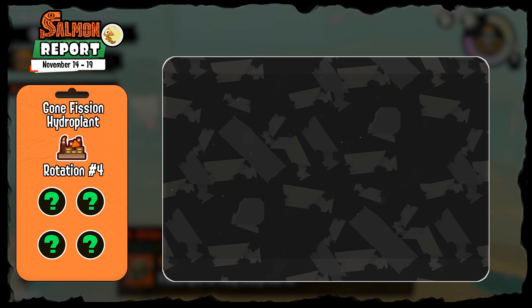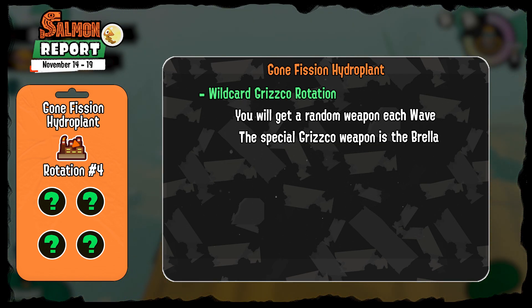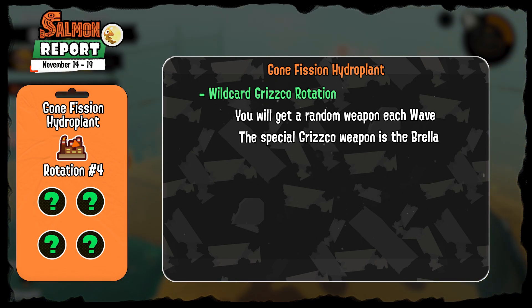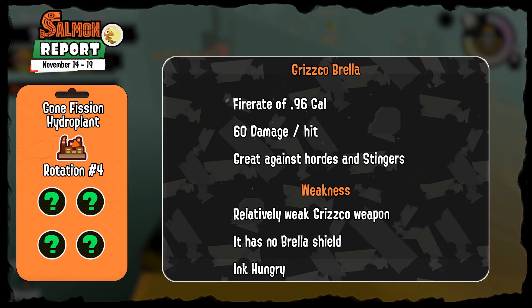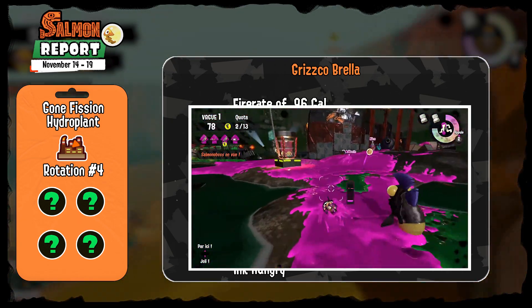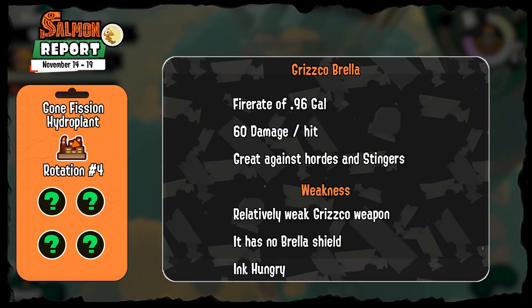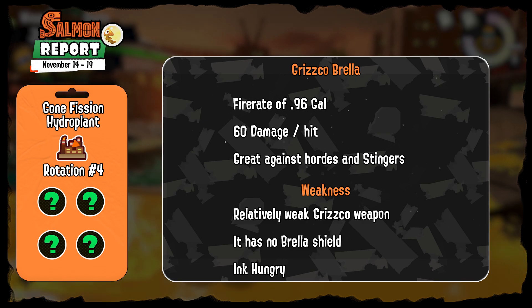Moving on, the maps are repeating so I will skip the map tips. The fourth rotation is the special Wildcard Weekend where every player gets a random weapon each wave with a 20% chance of gaining the Grisco weapon — the Grisco Brella this time. The Grisco Brella is a unique but sadly one of the weaker Grisco weapons. It's one of the fastest Brellas with a fire rate of a 96 Gal dealing around 60 damage per hit. It's great against Stingers and hordes, but it has no canopy shield and is very ink hungry. Still, its ease of use makes it a fun weapon to try out this Wildcard Weekend.